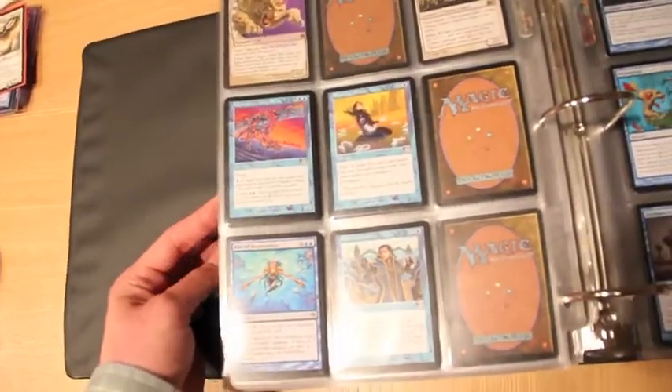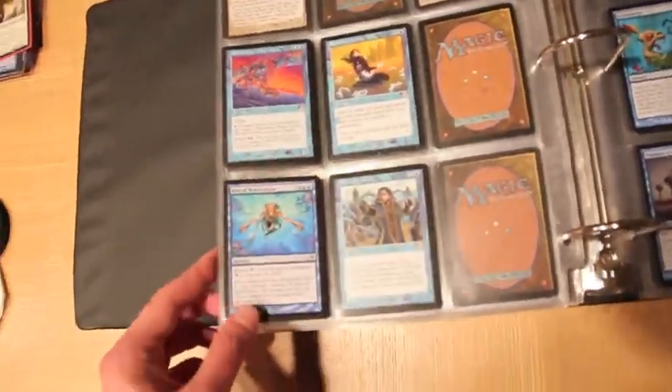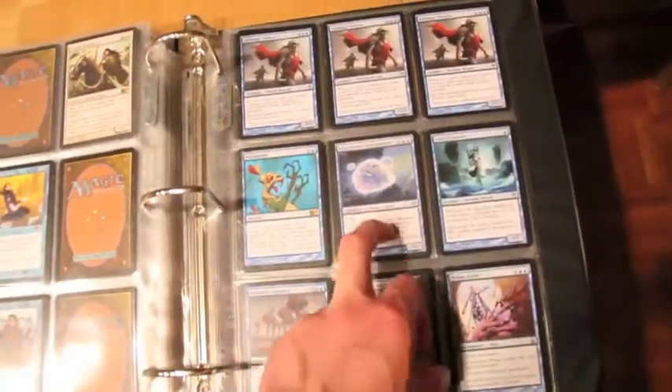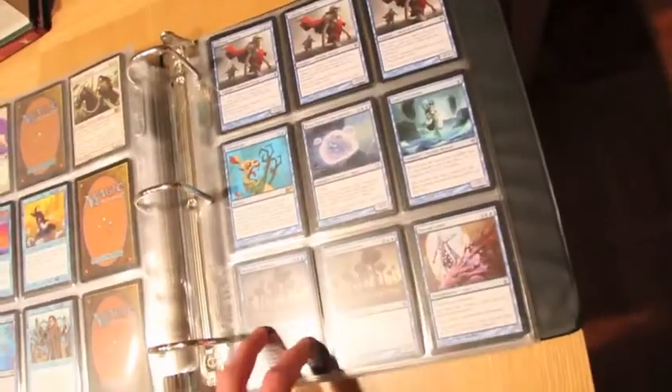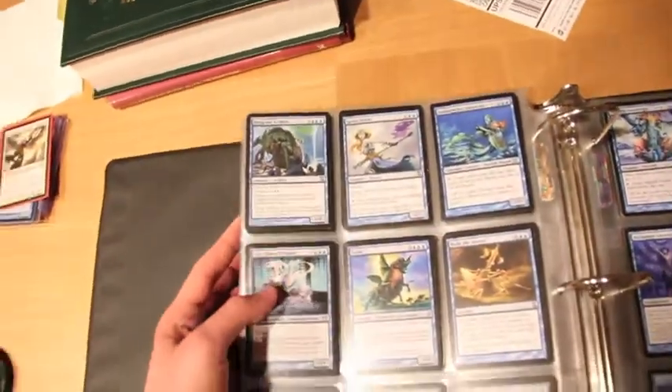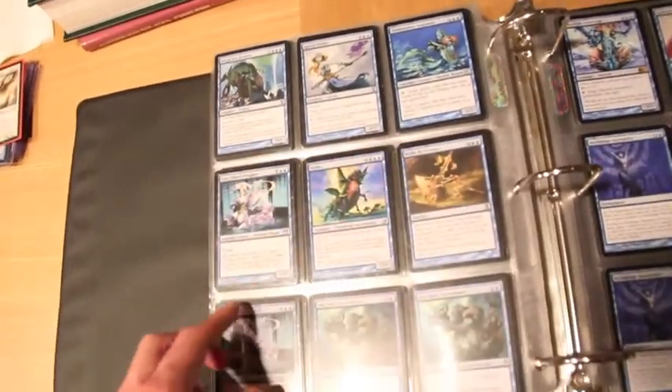For Blue we have Quicksilvered Dragon, Read the Ruins, Bride Replication, Peer Pressure, three Low Mage Mentor, Polymorph, Kira which is worth a lot, Cori's Trickster, three Dormant, two Dormagosis, and a Dreamleash. Deepsea Kraken, Spirit Noble, and Ambassador Laquatus.